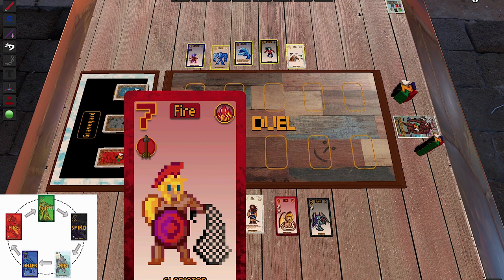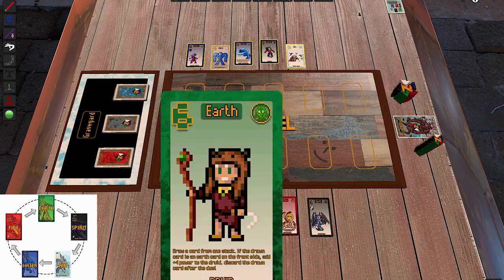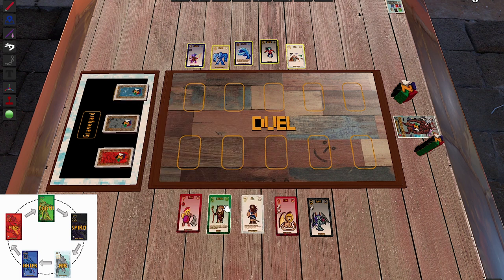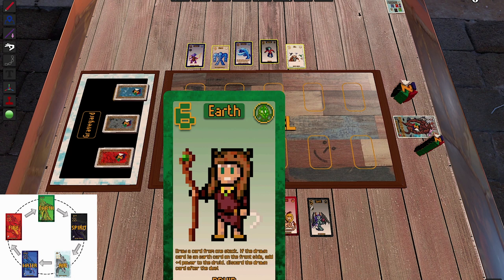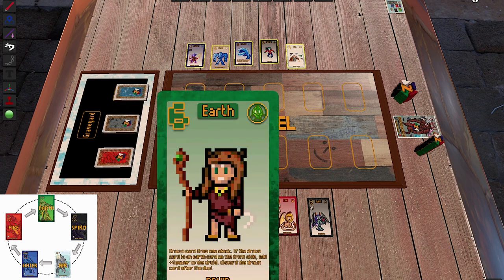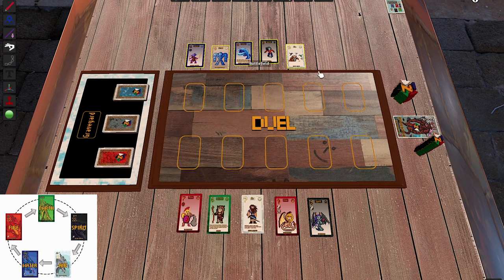Shooting is always good even on a weak unit, so power seven with shooting is very nice. I also have the Druid — his ability is: draw a card from one of the stacks; if the drawn card is an Earth card on the front side, add plus four power to the Druid, then discard the drawn card after the duel. In many cases the Druid would reach power ten, which is very powerful. Unfortunately there's no Earth card visible right now.